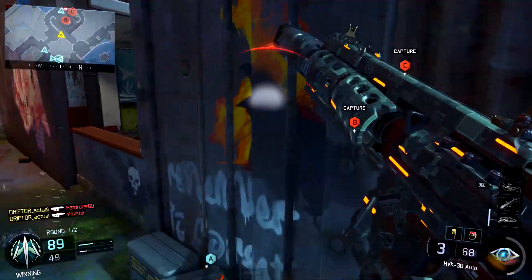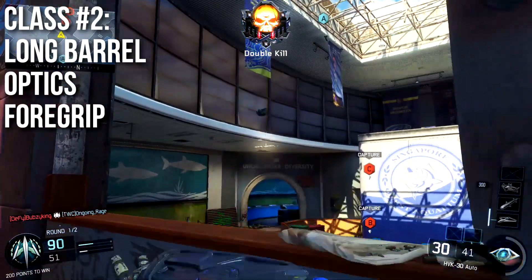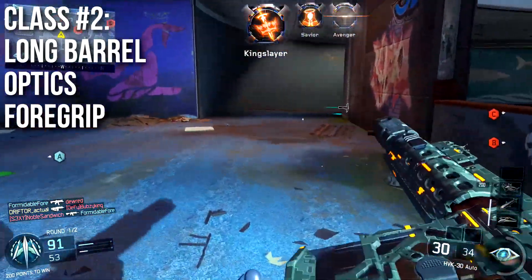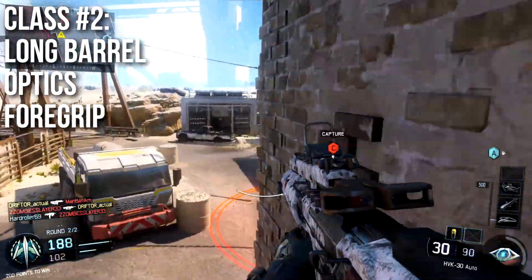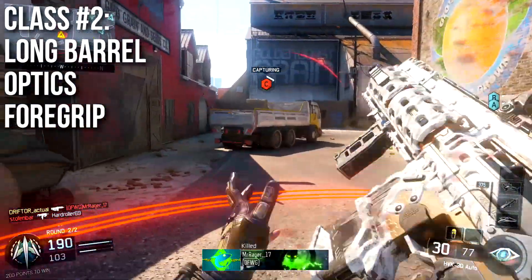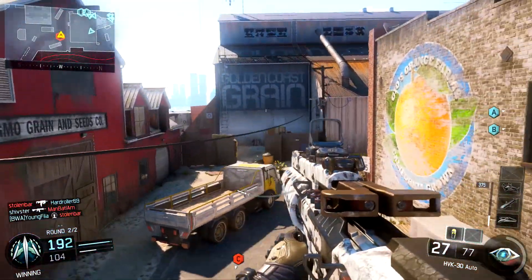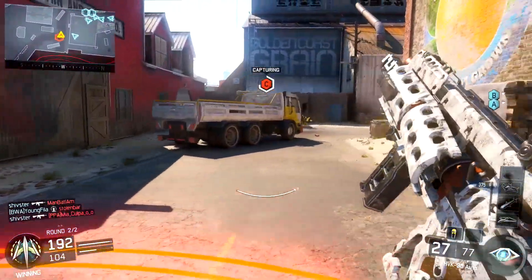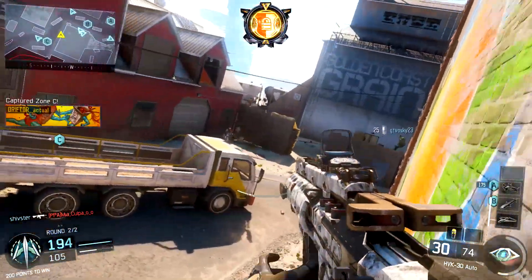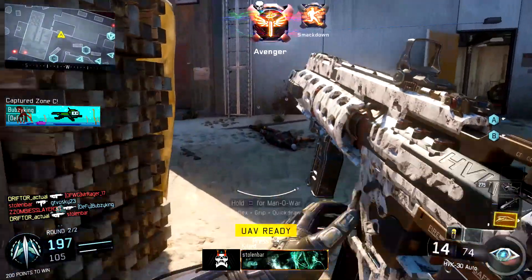However, I think the class you'll like better — and what worked for me — is using it as a long-range assault rifle. It might feel like it's shooting pellets a little, but with Long Barrel you won't have a problem. So run Long Barrel, optics of your choice — I found the Varix sight surprisingly useful — and a Foregrip, which will help cut the recoil and make it much more effective at long ranges. This is the class I would overall recommend.